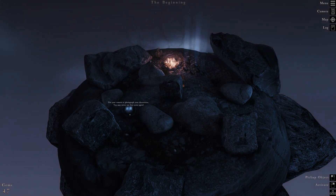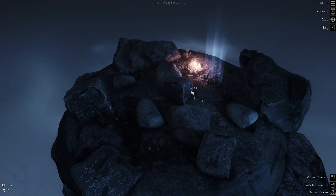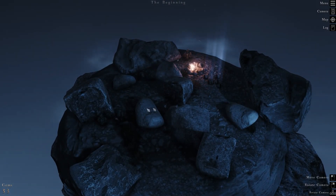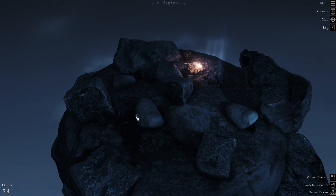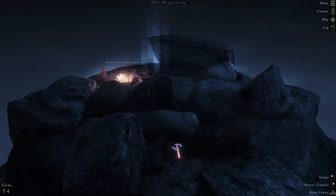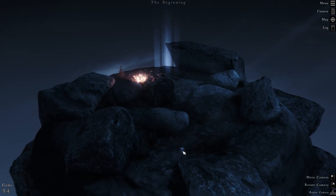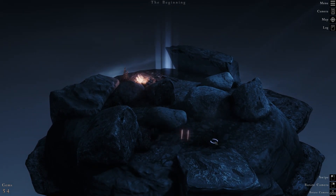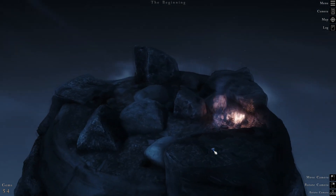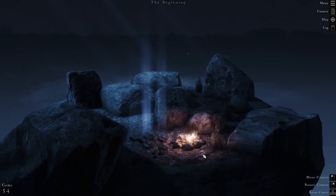Use your camera to photograph your discoveries — you may never see the scene again. We're up to 53 gems now. There's what looks like a sword, and there's a text that says 'thunder cracked across the darkness.' We can trim the grass here with a swipe, but I don't want to ruin it. This is kind of our campfire spot.